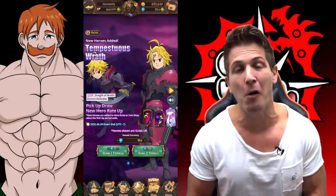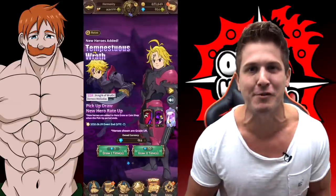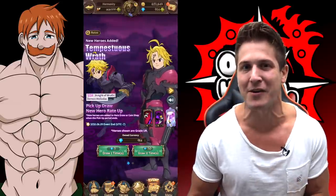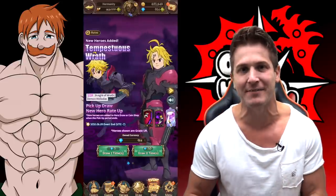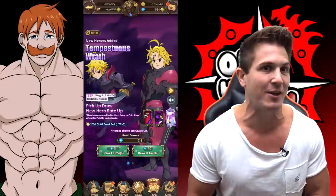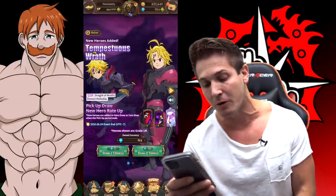Hey, what's up guys and welcome back to Oh The Hermannity. Got another 7 Deadly Sins draw video for you guys today. Blue Demon Meliodas has finally arrived and he looks like a beast. Like even if the unit wasn't all that great, we would all still want this Amma set because it just looks so damn cool.